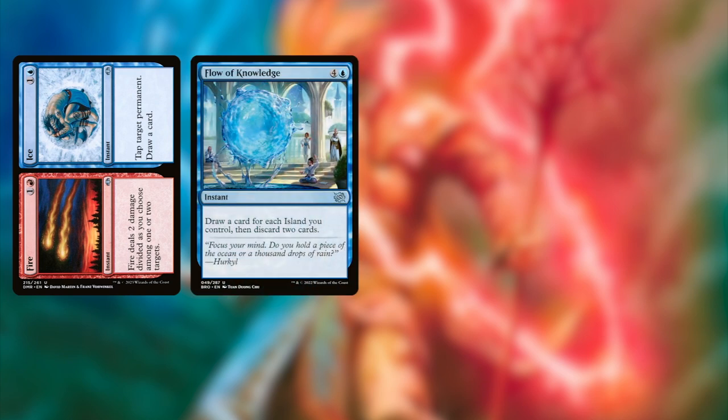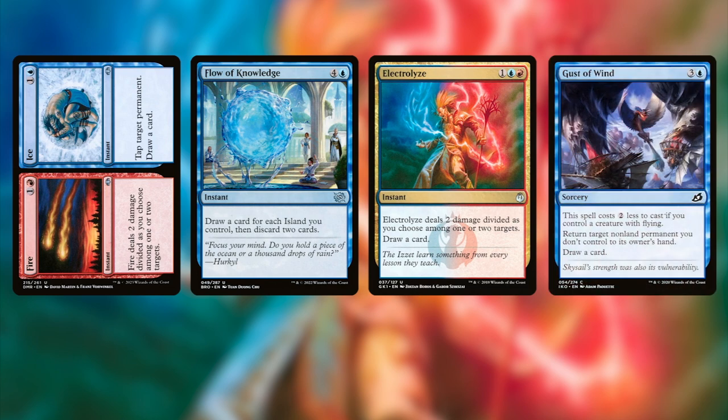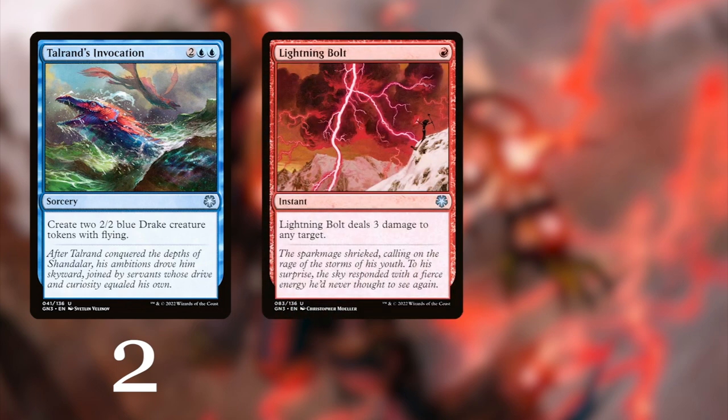Next up, Fire and Ice — a great card: you can deal some damage or tap some creatures and draw a card. Flow of Knowledge combos great with our legendary merfolk. Electrolyze is also a great draw and damage spell to include. Gust of Wind can bounce a creature and draw a card.